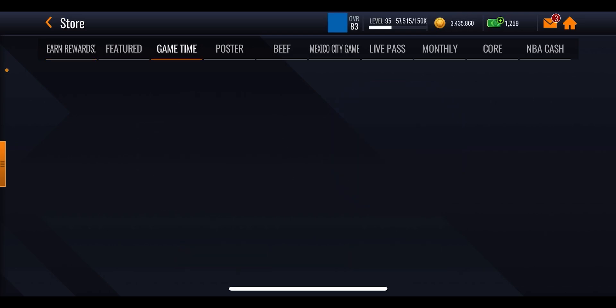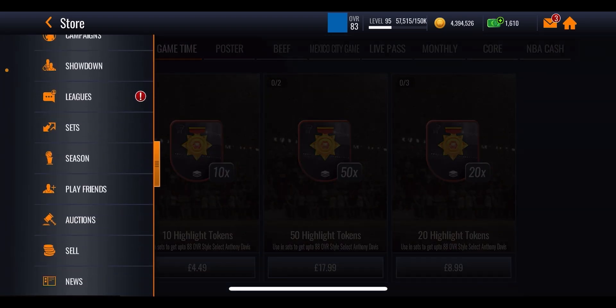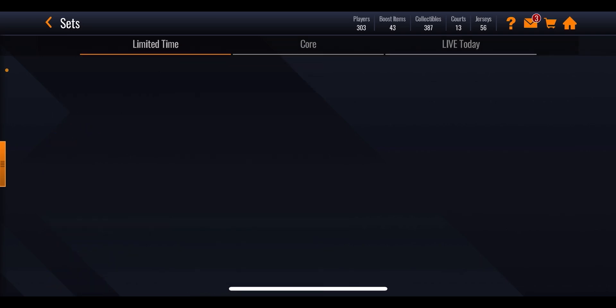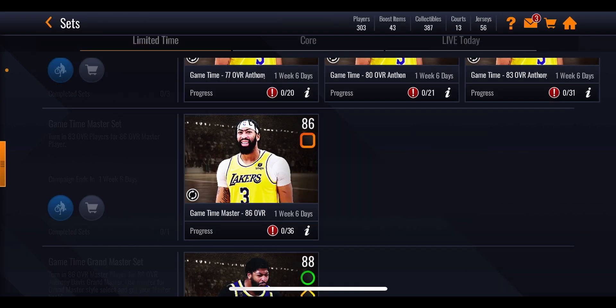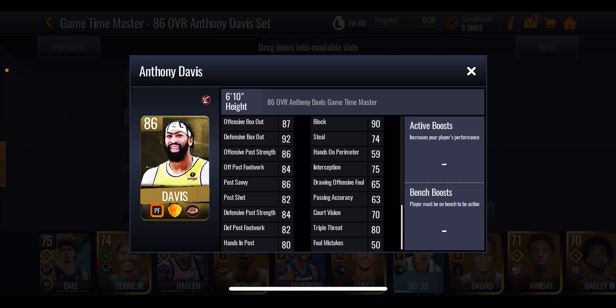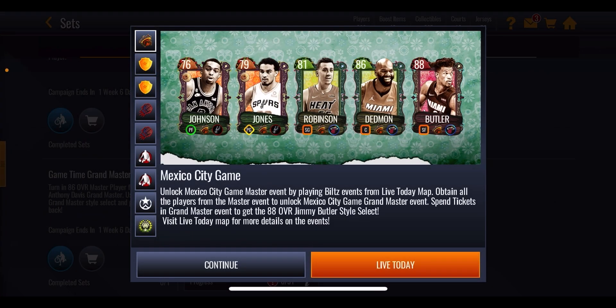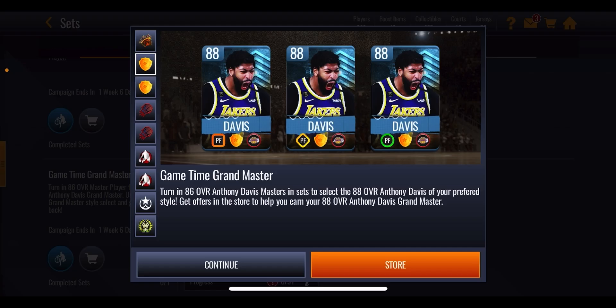If the math doesn't work out, you'll have to spend real money on those limited offers in the store to get the 88 overall playstyle select Anthony Davis, which is a bit of a shame given the long grind. You can still get yourself that 86 overall, which fits the power forward spot and is a decent overall for where we are right now. He's not giving out a boost, which is a little unfortunate, but he's still a good player. The 88 overall is a big step up if you're willing to spend the money — he's got some good rebounding stats for this early point in the season.